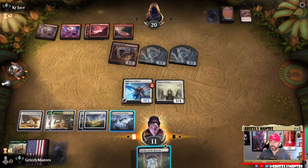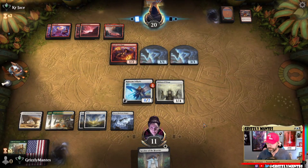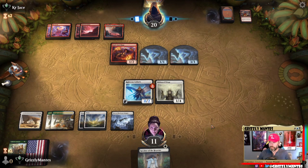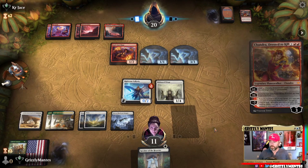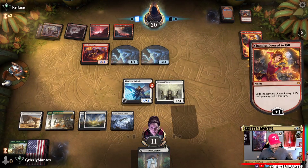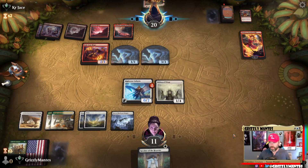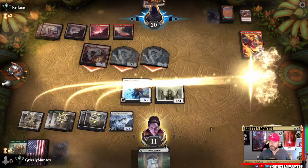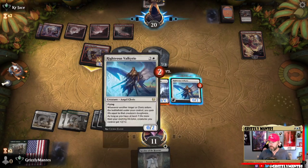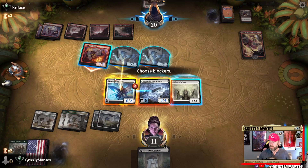Block there, block there. Let's hold up the Cave. Speaker of the Heavens probably isn't doing much. Chandra, dressed to kill. Something that's great at spelling darkness — a Blazing Inferno. Sure. Now we've got to block everybody. Let's block here, block here, block here — or we can kill the Soul-Scar Mage. Yeah, let's kill the Soul-Scar Mage, he's scarier.